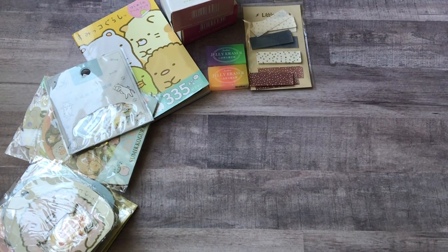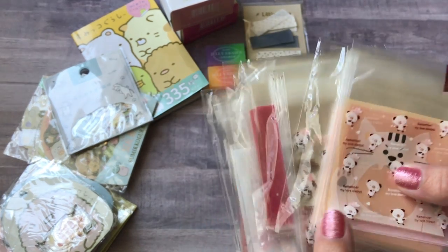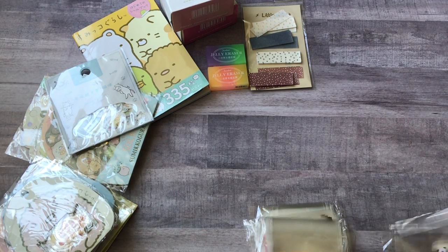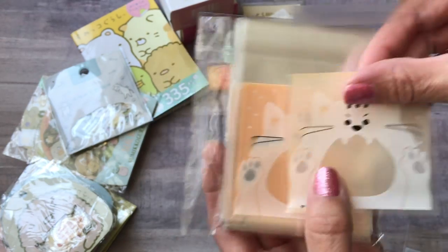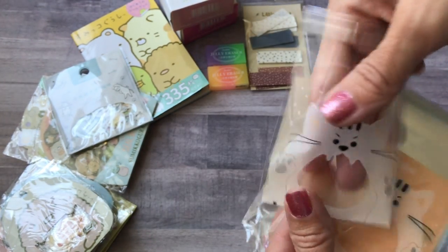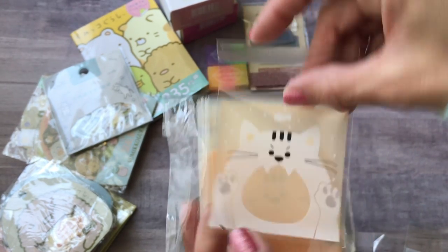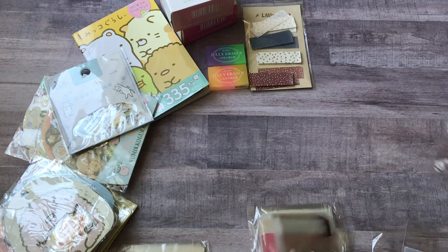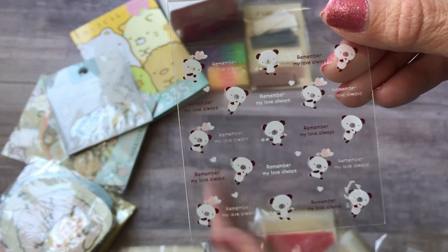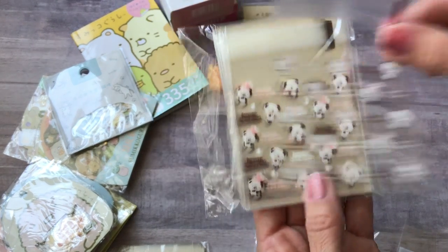Next I got some baggies to use when I do swaps, to put the little sticker flakes in. First there's this cat one — I love how his mouth is open so when you put stuff in, it's right in the center and you can see what's inside. There are 50 bags in each pack. This one has panda bears on it — really cute.